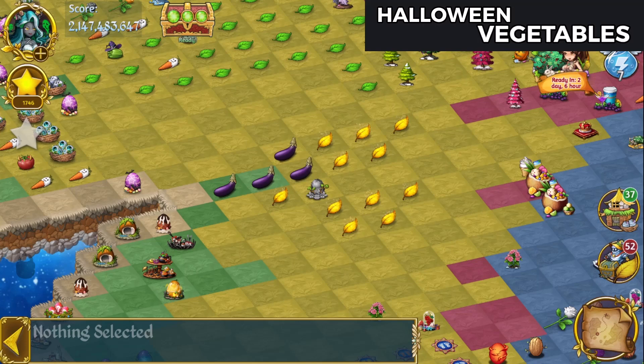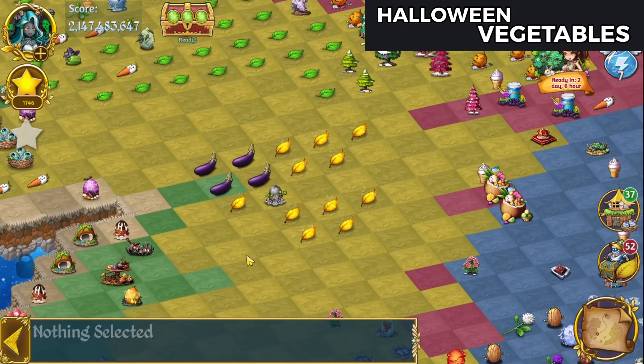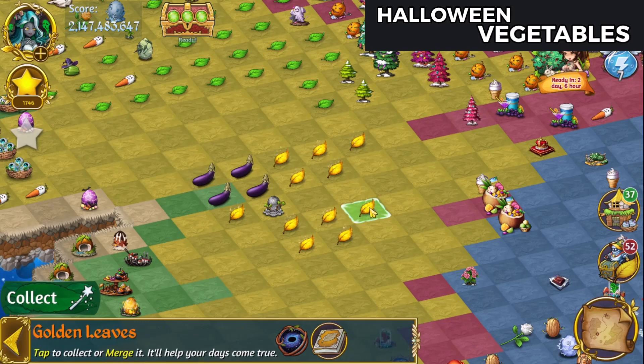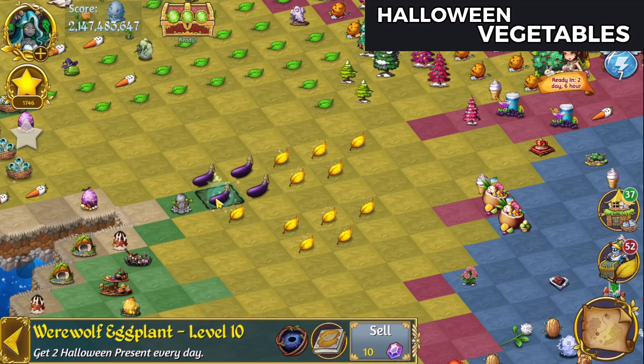I took a little time and made a couple more of those eggplants so that I could watch ads on those as well. Here's my final results after watching the ads to get my two presents a day out of each. I've gotten 10 golden leaves and a steel elf egg petrified today. Not sure whether those are Halloween themed, but I'll have to see what comes next time. Better luck to you than I had, and I'll see you next time. Bye for now.